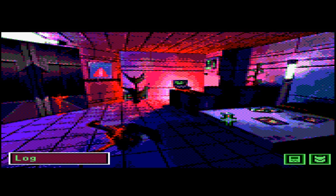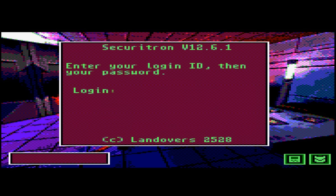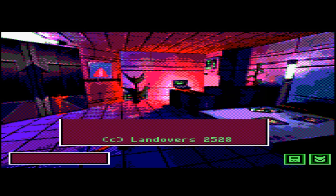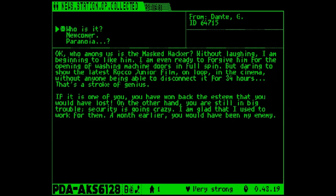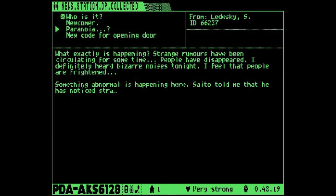First of all there's an important log to pick up here, in the same room as this computer. Last time we hacked this computer it asked us for a login ID. We went through the PDA, looked at all the logs because each one will have an ID. There it is: Dante G, ID 6-4-7-1-5.